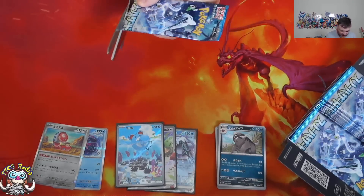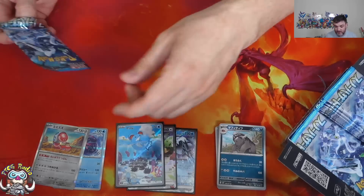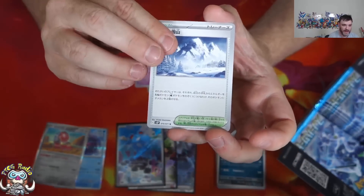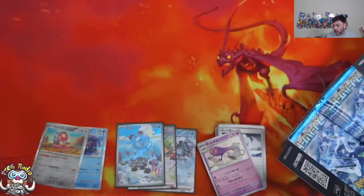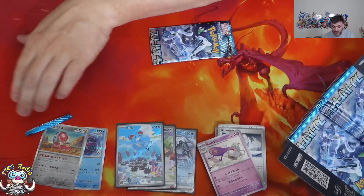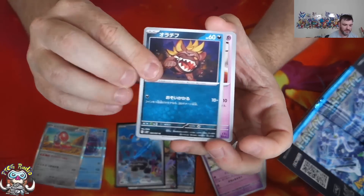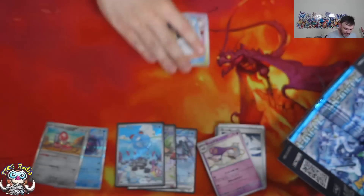A Chen Pao special illustration rare wouldn't go amiss - that would be cool. But I'll be honest with you, I want the Amelokart Squawkabilly. That is one of the cards I'm going to buy - I am going to pick it up as a single at some point, just because it's such a beautiful card. But it would be quite nice if we didn't have to bother, you know, just grab it in a box. That would be lovely.